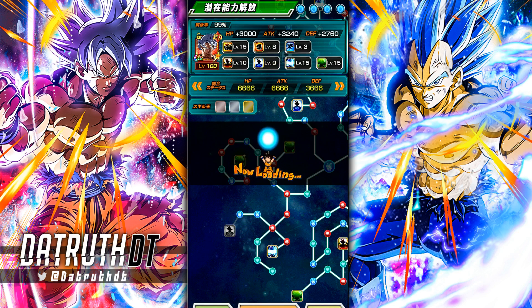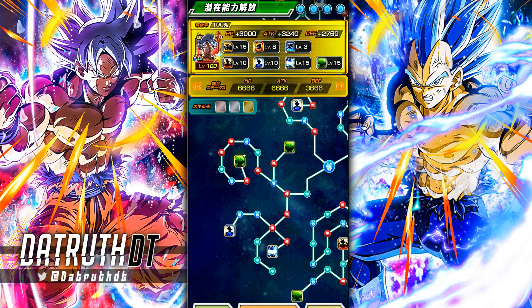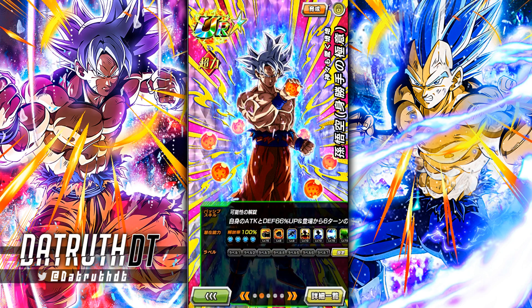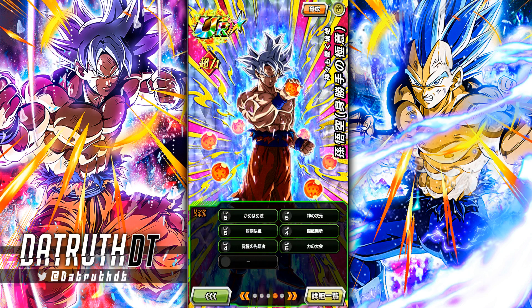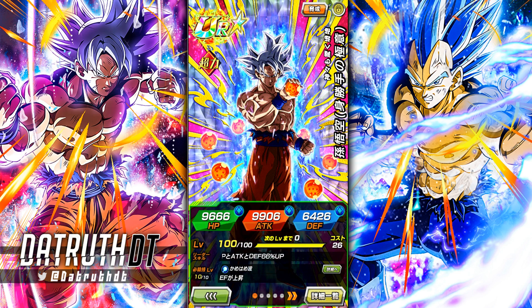We'll probably go ahead and test him out a bit, see how effective he can be. I want to make sure his links are pretty much across a consistent five. He might actually be ready to hop right in — yeah, this looks pretty good. So we'll go ahead and test this guy out, rainbow star, level five links, and see how good this Mastered UI Goku can be.